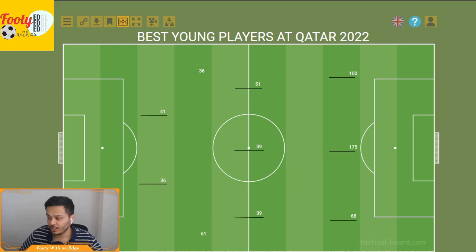In goal, we have Diogo Costa. He goes in by default because no other team was using an under-23 goalkeeper, and he's had a decent performance. He's got a good name on the world stage, and let's see if he gets a move out of Portugal sometime soon.